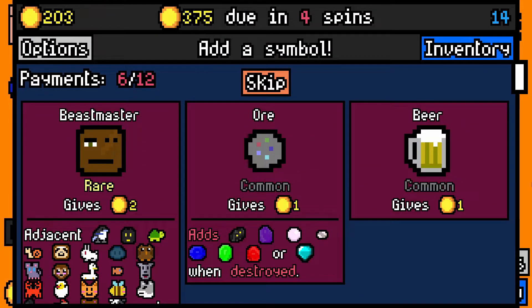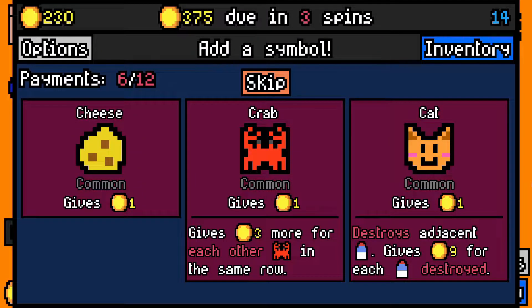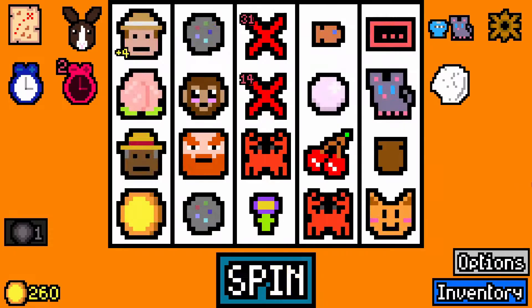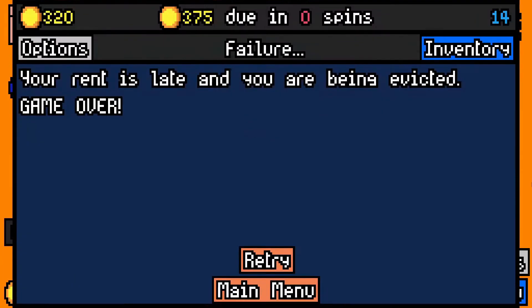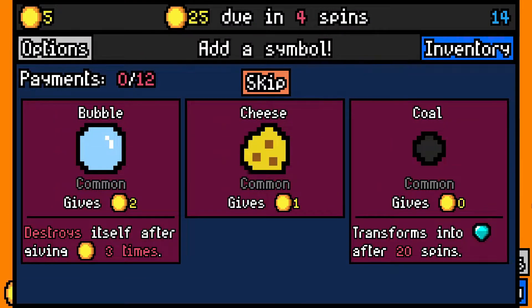Beastmaster's very tempting, but I'm going to take the ore. Another crab won't be too bad. Rusty gear, if they go next to each other, would be great. Another ore — there's two ores on the screen there. I skipped that, I think. I've got no need for the cats just yet. Well, I didn't make it anyway. Let's retry. That's a shame — I've got a geologist. I think he was a little bit too late though.